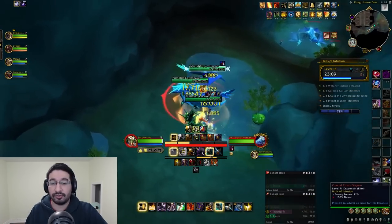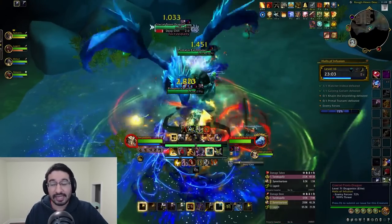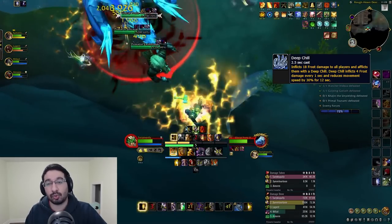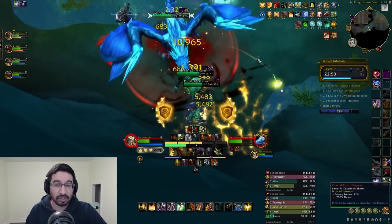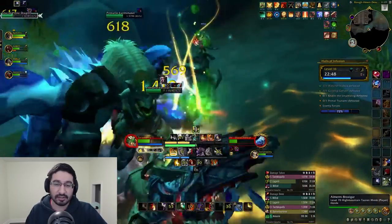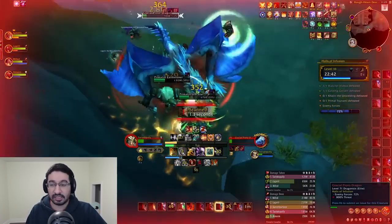Moving down the hallway, there's a dangerous lieutenant mob — the Glacial Proto Dragon. The main dangerous ability is Deep Chill, a 50-yard AoE frost hit with a 12-second magic dot and a 30% slow attached. It hits hard, ticks hard, and is very dangerous. You can LOS it; later in the dungeon before the last boss you can use some terrain to LOS this cast.